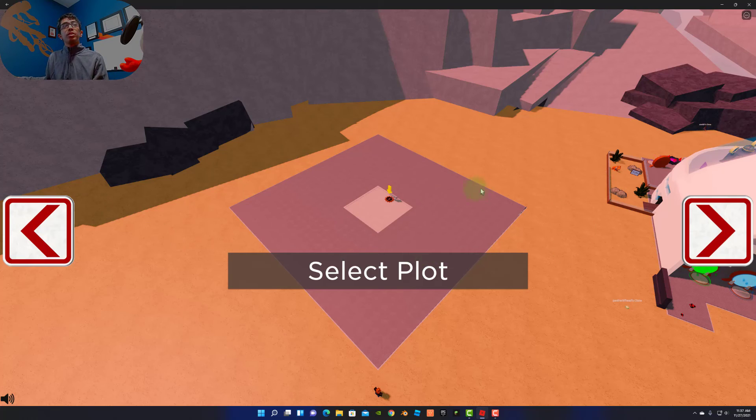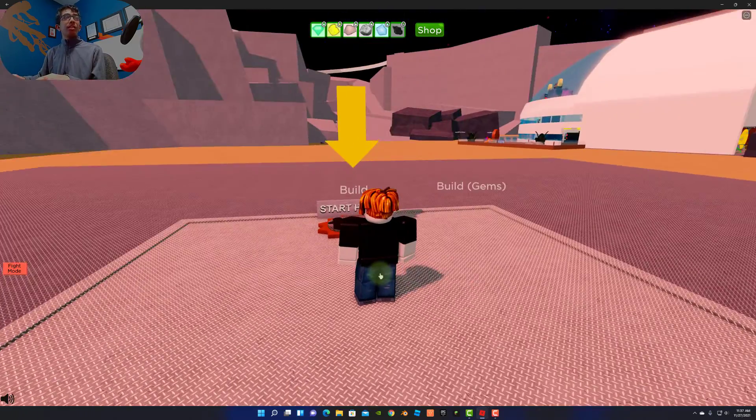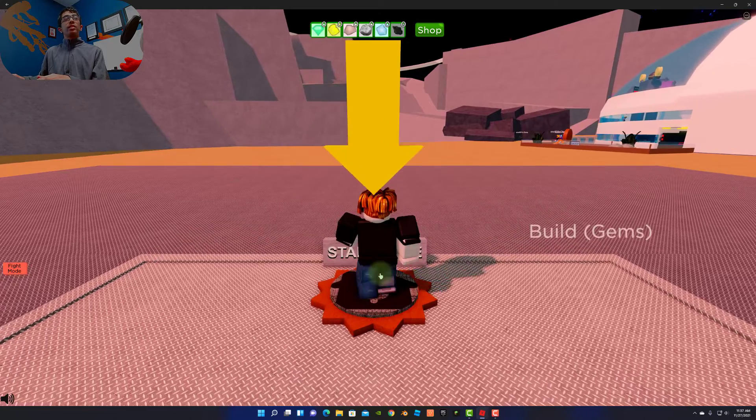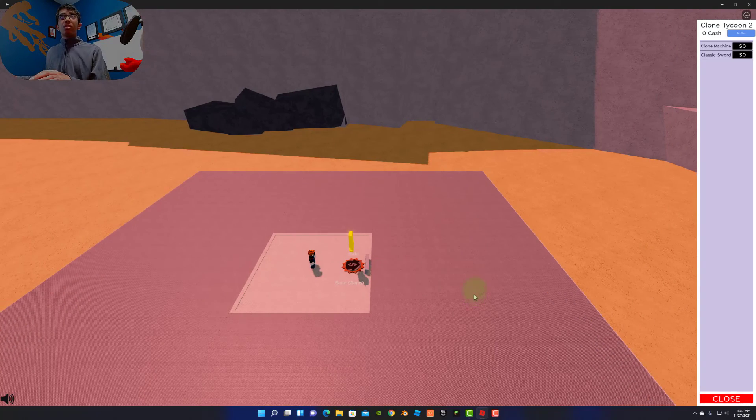So what I'm going to do is select my tycoon plot. It's telling me to start in this area. There are these three things over here — I can get a Clone Machine or a Classic Sword. I think since it's called Clone Tycoon, I want to get myself a Clone Machine.